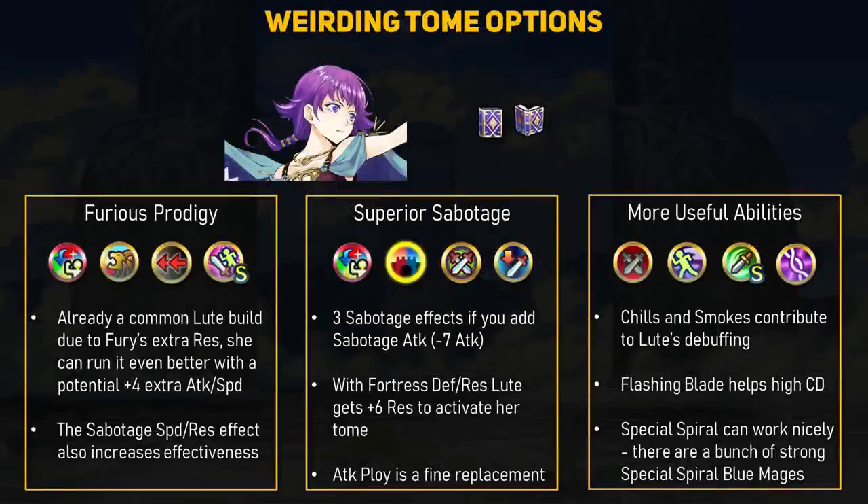A common way to improve Lute's Res stat is running Fury, and she can continue to run it just fine. Since she is a fast mage with good attack, she very much likes Desperation. With this new Weirding Tome and its refine, she now inflicts minus 5 Resistance on the foe and grants herself plus 4 attack — that's 9 extra damage — and with Desperation, we plan to hit twice in a row. Very powerful synergy. If you want to be more daring, Fortress Defense and Res increases Lute's Res stat by plus 6 and gives her some extra defense she'd love to have. Then you can add Sabotage Attack for 3 sabotage effects — that's minus 7 attack and minus 5 speed and Res on the enemy, while also getting her plus 4 to all stats. Not saying Lute is going to be a super tank, but that is a lot more bulky than before.